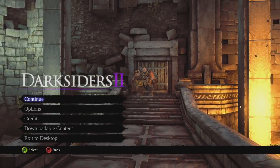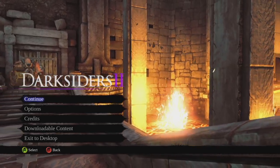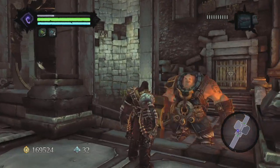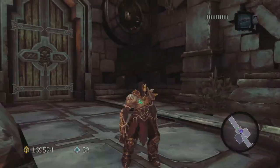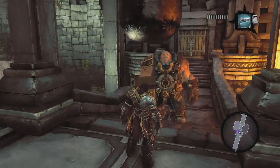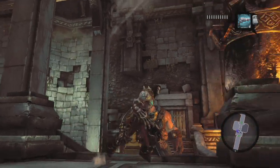Welcome back to Darksiders 2, everyone. I am Sly, coming to you live from the Foundry. We need to figure out which direction we're supposed to go — which door is which. Judging from the direction those things are swinging, we need to go.